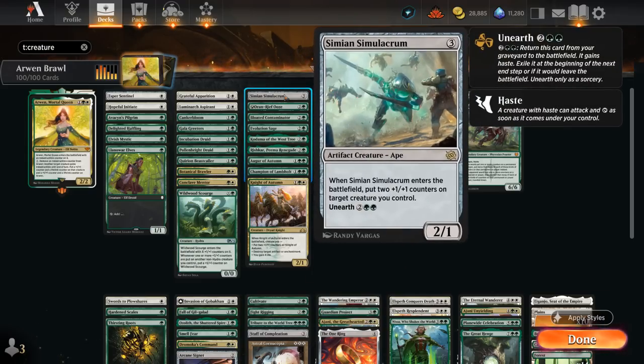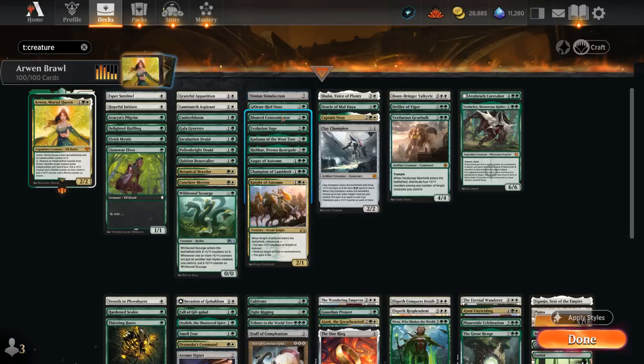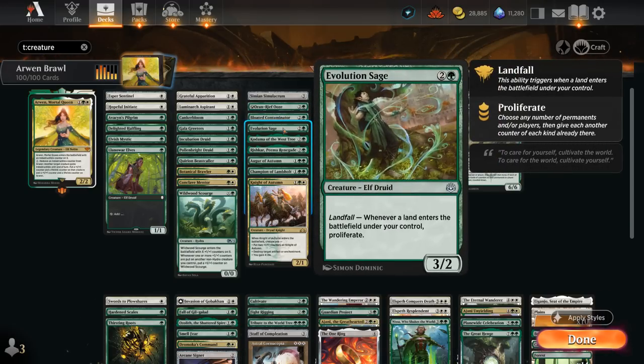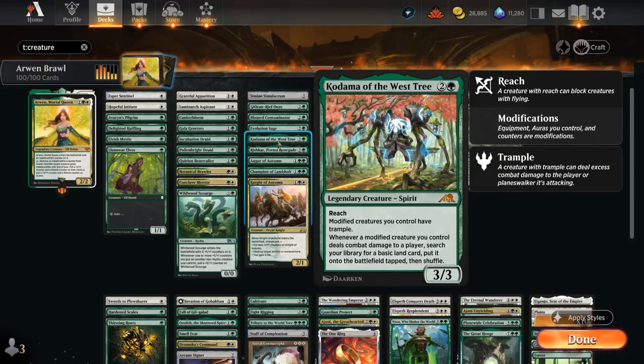At 3 mana, Simian Simulacrum can distribute 2 plus one counters when it enters, and also has Unearth to do it a second time. The Oran Reef Ooze is excellent, putting a plus one counter on each creature we control with a counter on it whenever it attacks. Bloated Contaminator is a 4-4 Trampler that proliferates whenever we damage an opposing player. Evolution Sage lets us proliferate with Landfall, which is why we have a Fetchland in our mana base to potentially enable Landfall twice. Kodama gives modified creatures we control Trample — Arwen is already modified — and whenever one of those creatures hits the opponent, we can search for a basic land.